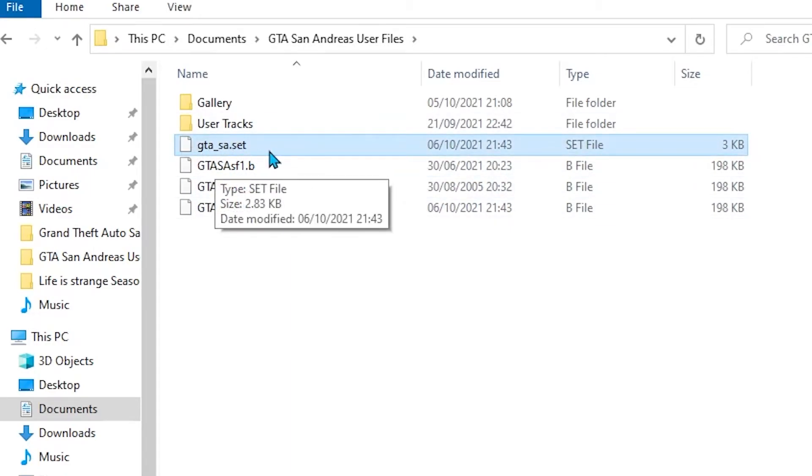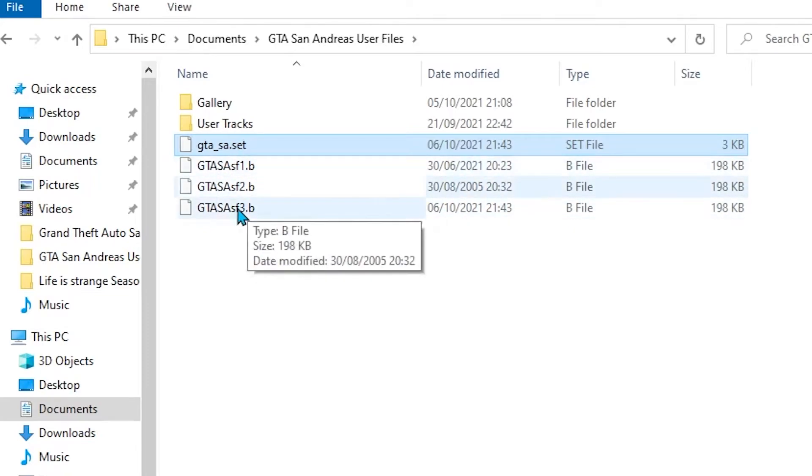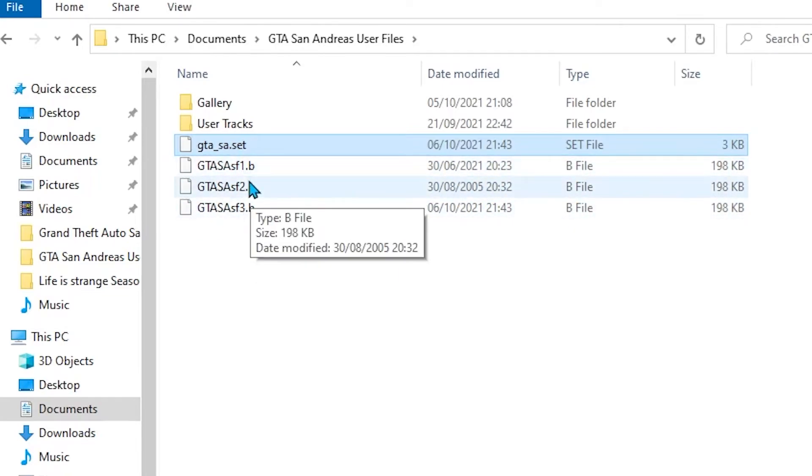Once you're in that folder, you want to go ahead and delete the file called gta_sa.set. After that, you'll want to go ahead and reinstall the game.